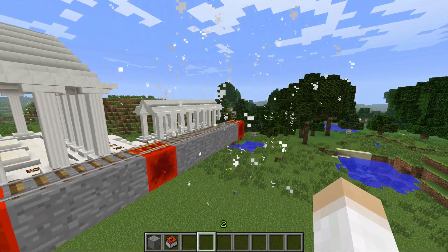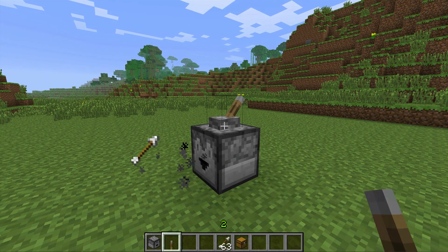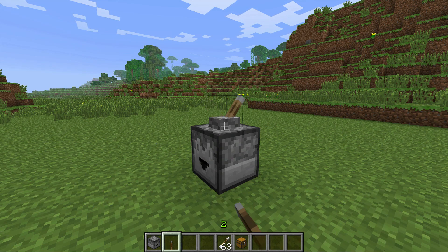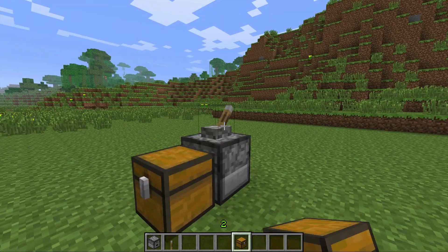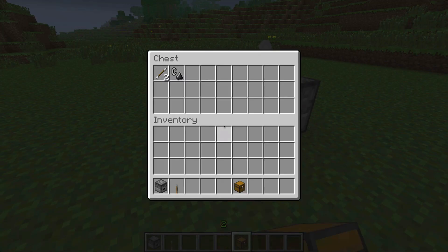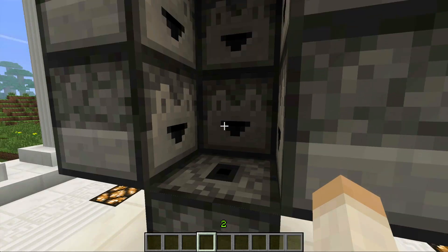Minecarts with hoppers have also been added, which can be triggered on and off by an activator rail. Droppers have been added to counter the dispenser's new functionality, so you can throw things out such as TNT and arrows without actually firing them. They can also be used to place items in adjacent storage blocks, and unlike dispensers they can be placed in all six directions including up and down.